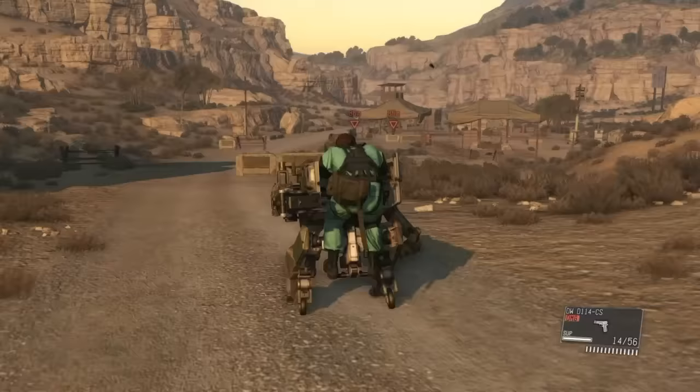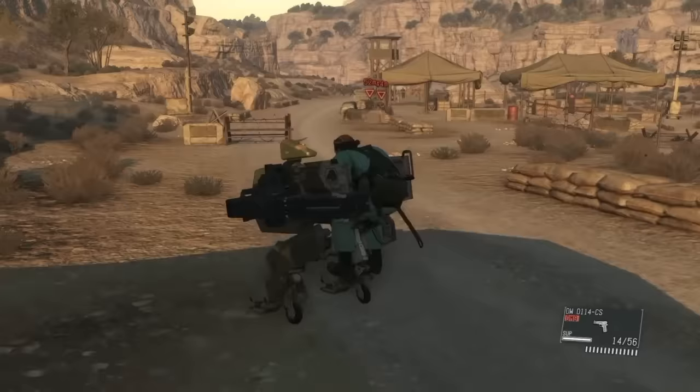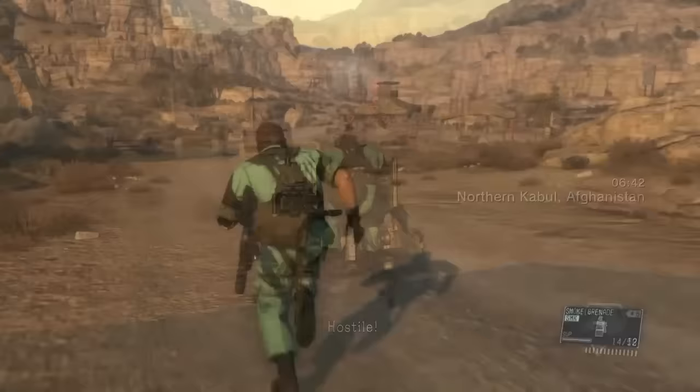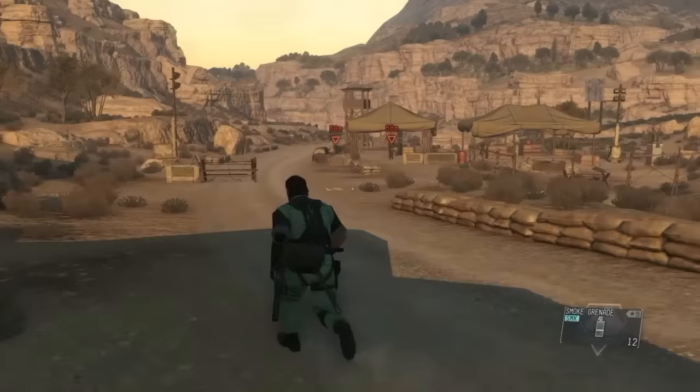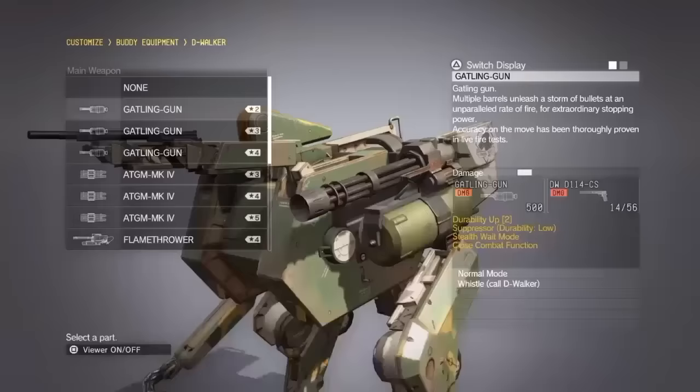D-Walker's biggest weakness is one it shares with D-Horse. While riding it, you're going to stick out like a, well, like a man riding a robot through the wilderness. D-Walker is by no means a discreet buddy. Sure it has countermeasures to help against detection, but guards will see you coming from such a greater distance compared to being on foot that total stealth runs only get harder with D-Walker around. And that sort of thing runs counter to what the buddies are going for, doesn't it?